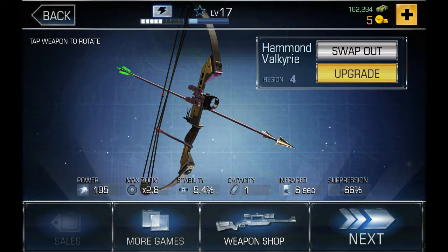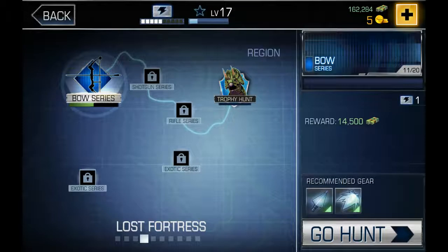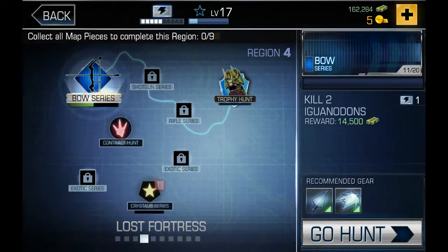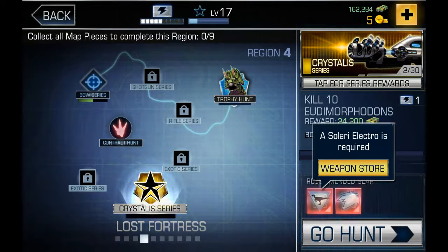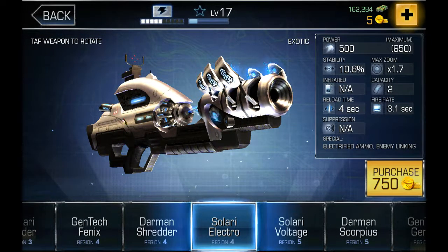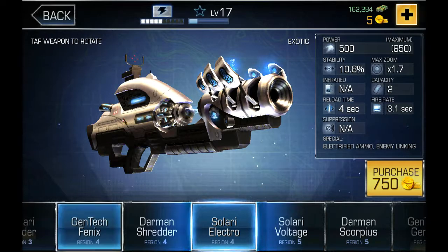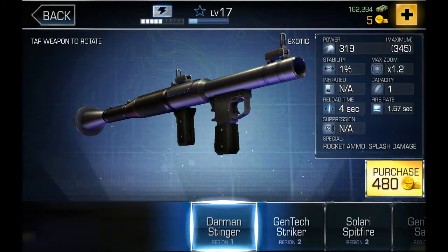So I've been checking out the Lost Fortress with my Hammond Valkyrie, and I was like, oh it's halfway completed the bow series. I didn't notice that. Alright, so we're gonna kill the lone chieftain today. I don't have enough money for that flashing thing. How much is it anyway? I definitely don't have enough money for that. This is the cheapest exotic and it costs 480 coins.